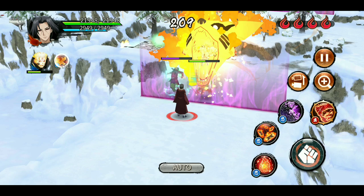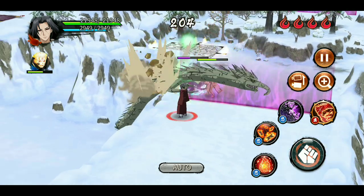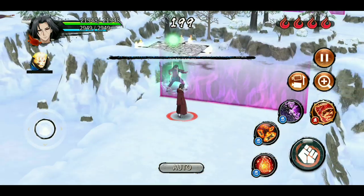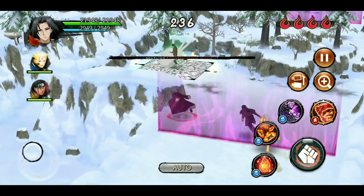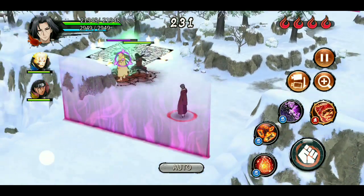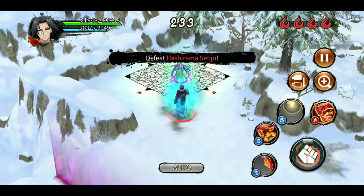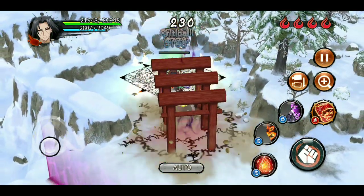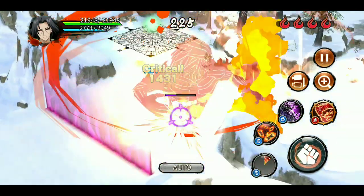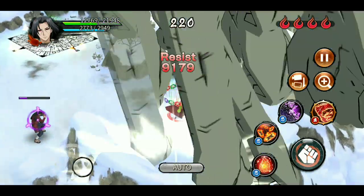He can defend and kill one support, but I hardly think he can defeat multiple supports because he only has sealing jutsu and his ultimate going for him. So if he gets stuck with two supporters he might not be able to do anything. As a main, if you make a mistake fighting Hashirama you can get into trouble, but if you know what you're doing there's no problem. There can be bear traps and seals around, so be cautious.